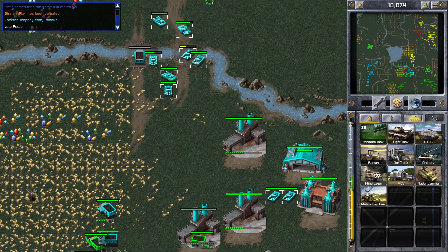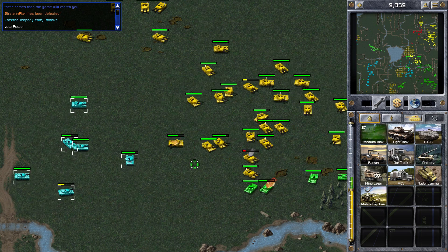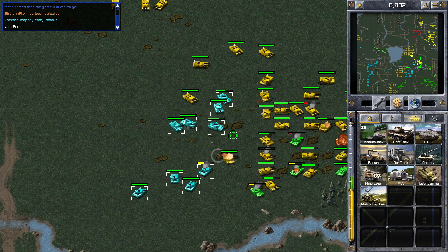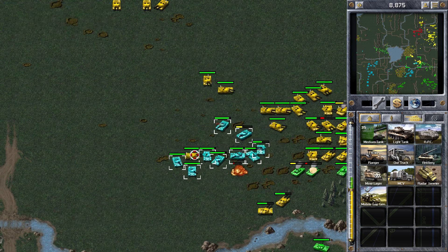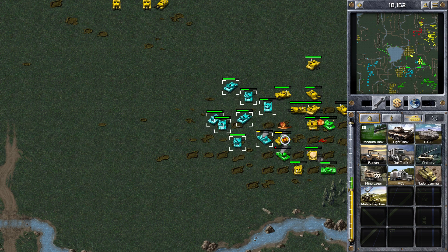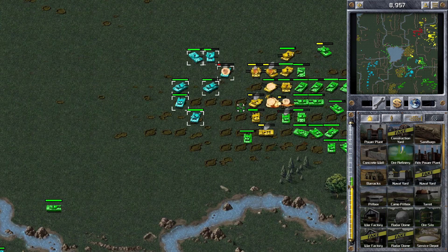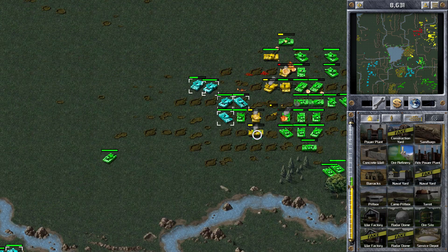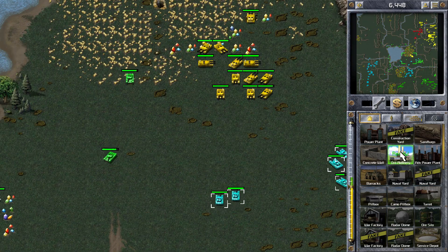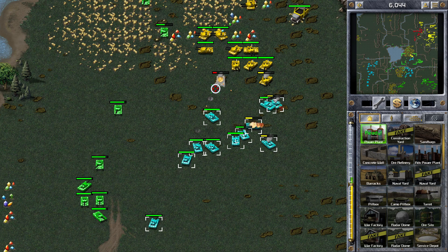We're burning through this ore patch at the bottom quite quickly, and the middle one has been used up as well. Yellow have got a good mass of tanks at the moment, and this is going to be very hard. But it does look like Yellow are going to get wedged between us, so we just need to keep on moving our tanks around. Some of the Yellow tanks are idle — just sitting above — and it's looking quite good for us. Green have more tanks to the right which they're bringing in right now, because they used those tanks to destroy Red's base. So Green are coming from the right and I'm coming from the left, and we've cleaned up those tanks. Yellow really needed to use all their tanks at once if they wanted to win that battle.